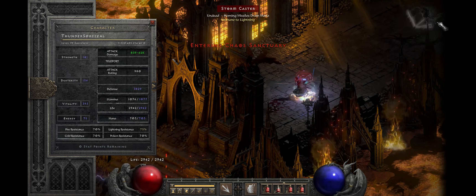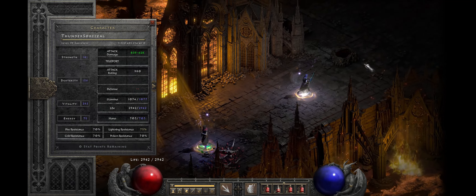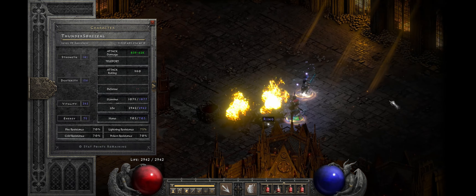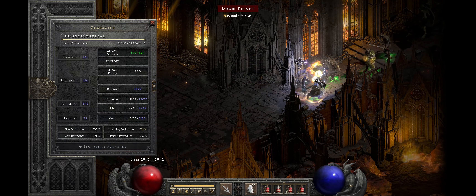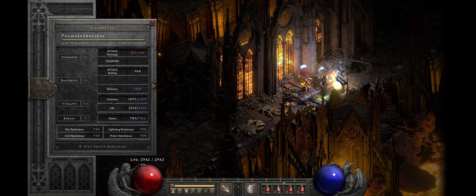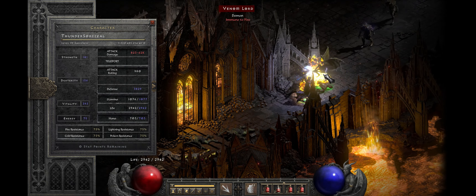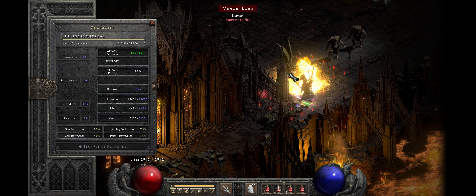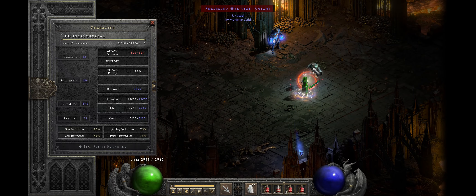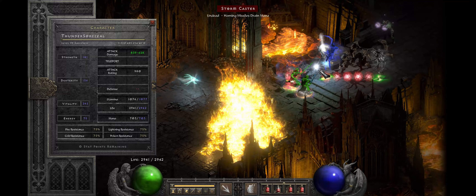The bug where every 20 to 30 seconds the aura would cycle on and off was definitely hindering that and making me not want to do it. It's not a huge damage nerf, but the noise was super annoying, and losing that damage even for a couple of seconds could result in your death depending on what you're doing. So I was kind of backing off, but it does appear like they have fixed it from what I can see here.